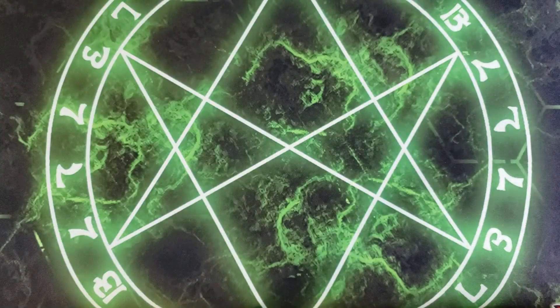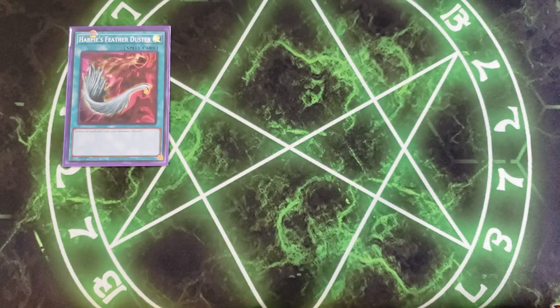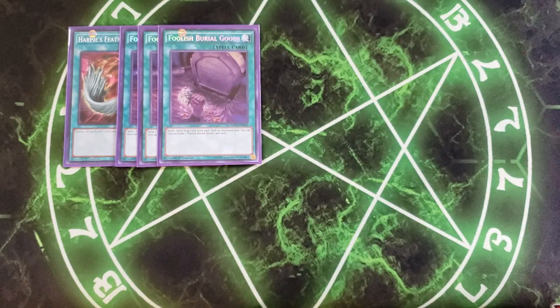For the spells, we're playing a single copy of Harpy's Featherduster. Harpy's Featherduster is here to deal with your opponent's backrow so you don't have to worry about trap cards when you summon your copy of Crimson Nova. We then play three copies of Foolish Burial Goods, because a lot of our spells and traps in this deck get banished from the graveyard by their own effects to do different things — like Cubic Karma, which can banish itself to give you a search. So Foolish Burial Goods is a catch-all card to send any of those spell and traps to the graveyard for a wide range of effects.